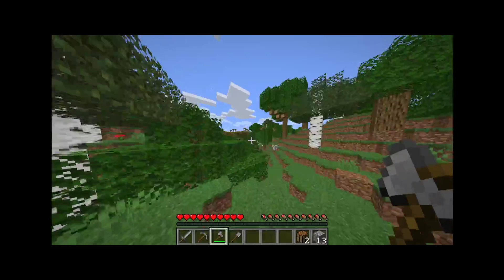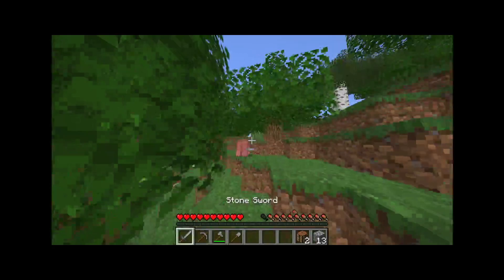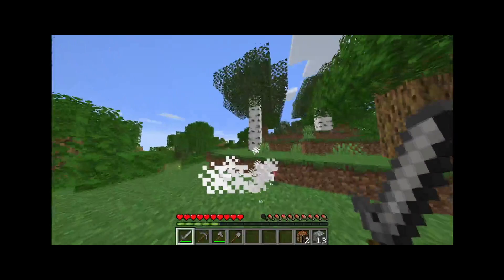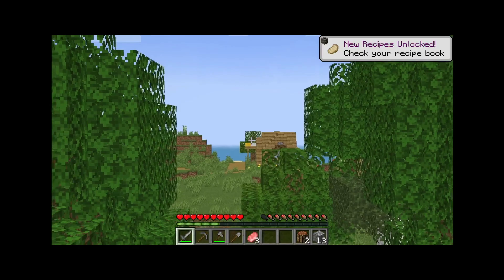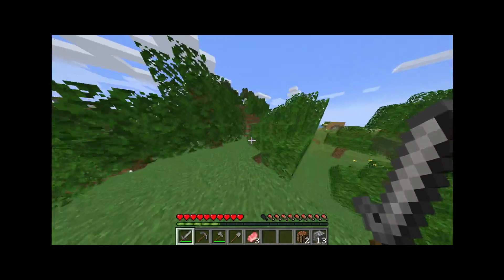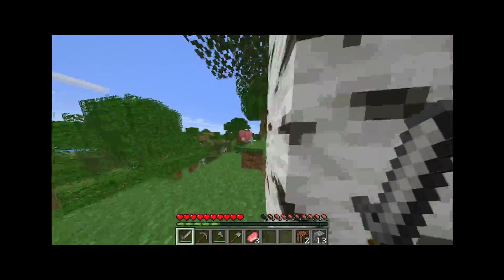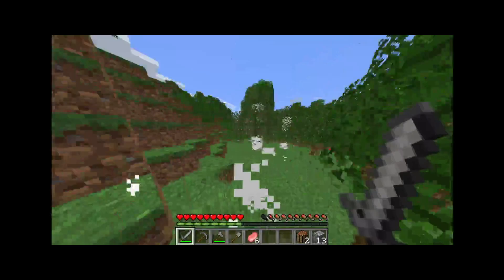I'm trying to get these piggies. I really don't want to get the sheep because I can shear them later for wool. Come here — why is it so hard to hit them? Oh, I can zoom — that's nice. There's a wolf down there I can try to get. I just saw another pig. I thought there was another village over there — I guess not. Okay, so I have six pork chops, I think I'm good. I thought the dog was coming to attack me.